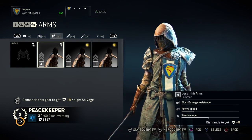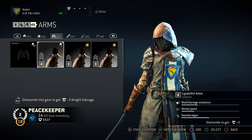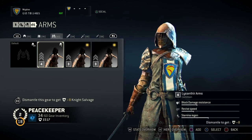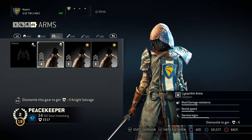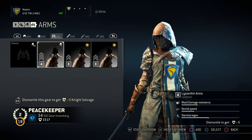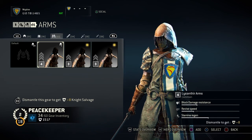Now for gear — for my chest piece I like to go for stamina regen. I noticed that as my stamina regen gets higher, I don't have to rest as much and I don't go into exhaustion mode as much. It's best to just maximize that out so you won't get into an exhaustion phase, and that way you can spam more light attacks and heavy attacks, quickly down your opponents, and just go all out on the offensive. For the secondary stat I like to go with block damage resistance — revive speed not so much, I don't really revive people that much.